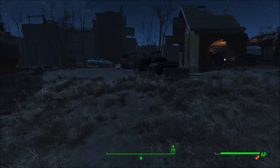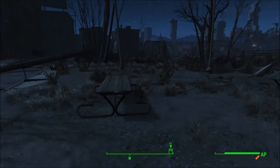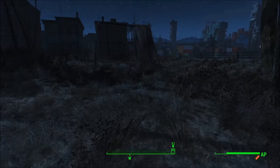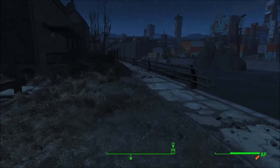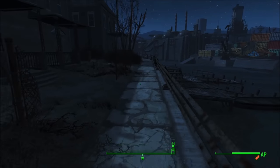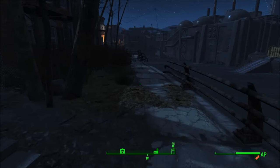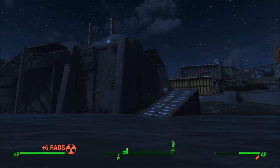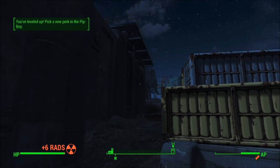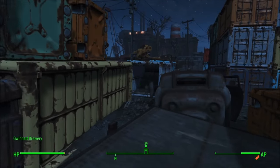With sprinting costing 50% fewer action points, wearing really light armor, and running around with a decent endurance, here I started at the Castle. I'm essentially going to sprint to General Atomics and have basically half my action points left. When you get Action Boy or Action Girl maxed out, your action points will come back almost as fast as you use them, and essentially you'd be able to sprint almost indefinitely.